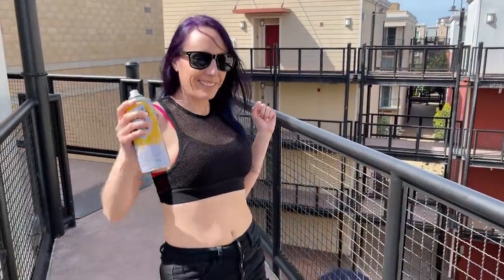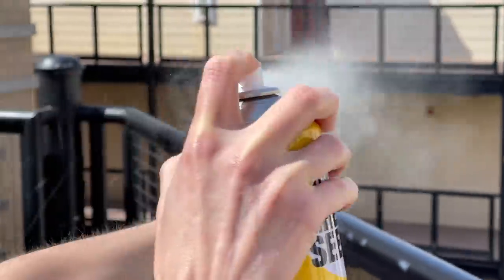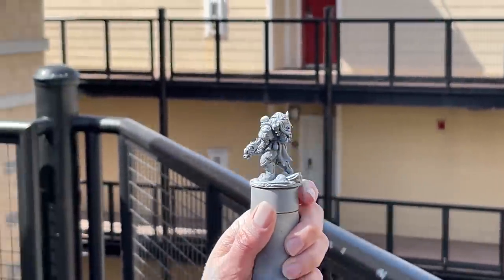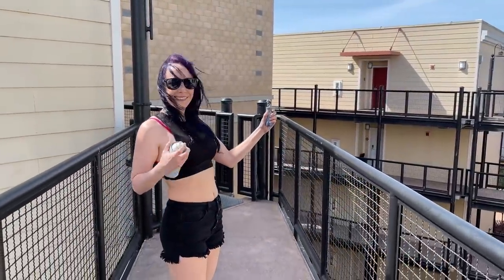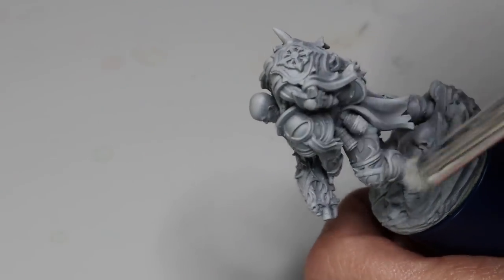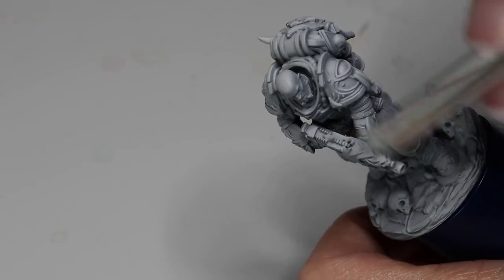I think it's going to look amazing, but first we need to get him primed up. I'm going to do a quick Zenithal prime using a little bit of matte gray primer to start, and then from top down we'll prime up with some Graysier. If I'm not super satisfied with how the prime turns out, I'll go back over a few areas with a dry brush using Graysier just to enhance some of the details and really pop some of those highlights. Let's get to painting.